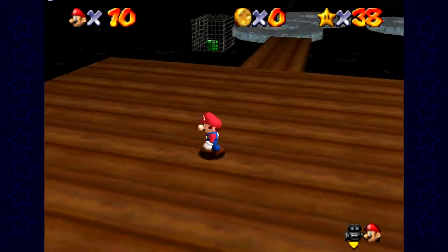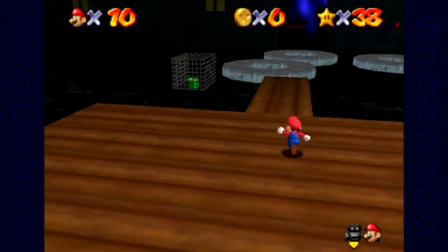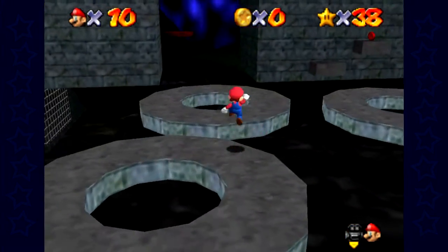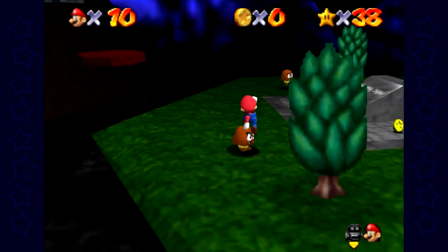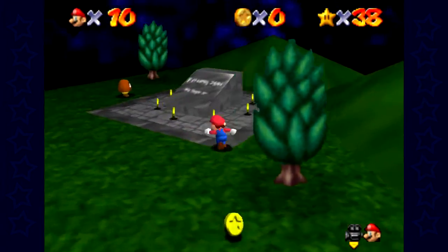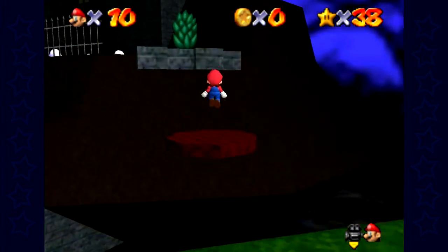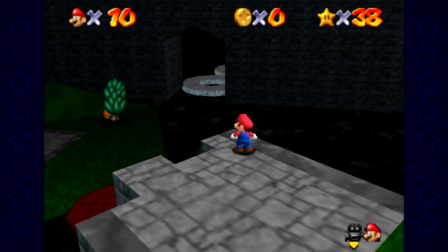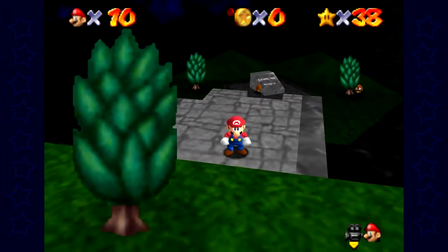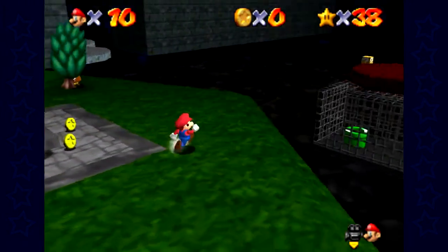Gloomy Garden's weird in that you have to do everything kind of in order. You'll notice that this path is gone. The level design really does point you towards where you're supposed to go. Where's the haunted carpet? I mean, I could probably do this without the haunted carpet, but where is it? I think it's supposed to be right there but for some reason it's not there. I can do it without it, but that's not gonna be fun at all — it's gonna be hard.